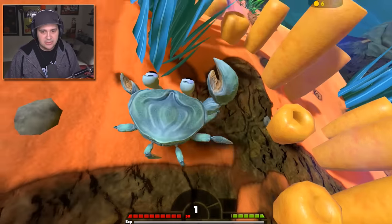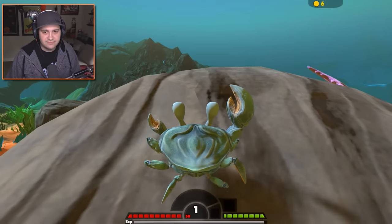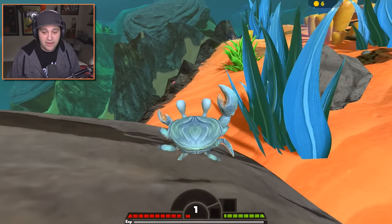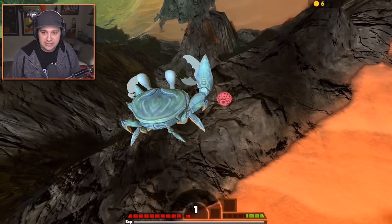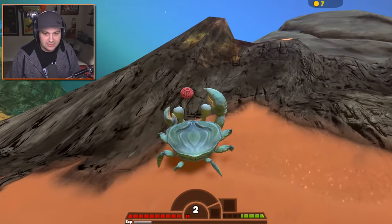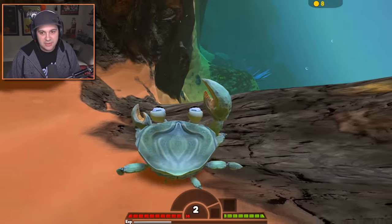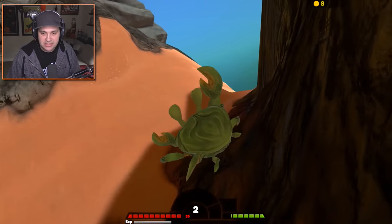It was all a trap — crab life is a lie. A marlin — that thing will eat me very, very quickly, so let's avoid it. We got sea urchin here. Give me that uni — delicious! More sea urchin. He does pretty decent damage actually for a little guy like this. And we hit level two, so that's pretty sweet. It doesn't make things all that much easier, at least finding food, but it's progress and that's important.